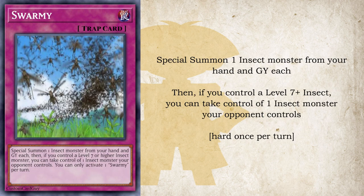And finally, we have Swarmy, where you swarm the field with an army of insects by special summoning one insect from your hand and one from your grave. Then, if you control a level 7 or higher insect monster, you can take control of one insect monster your opponent controls. You can only activate one of these per turn. This is another way to take advantage of your opponent's infected monsters — and like Omega Hercules, it can take your opponent's best monsters and turn their effects back on if they're being negated by Kuwagata Omega.